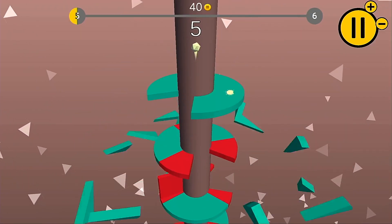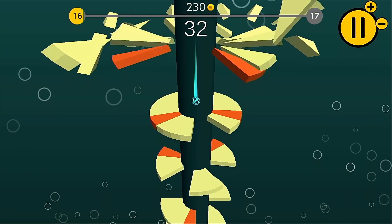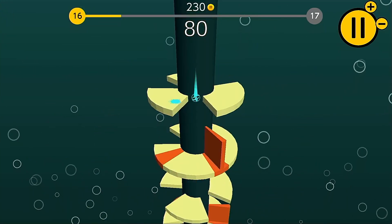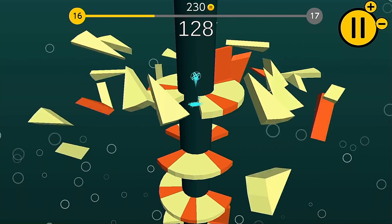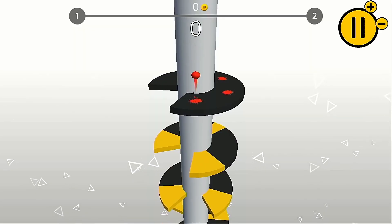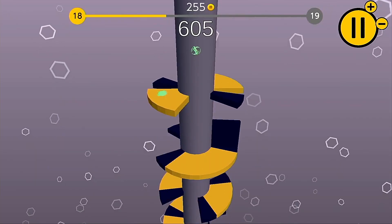Platforms are randomly generated at the start of each level so you never see the same layout twice, and there's a color scheme switch each time you play a level to add a little variety to the visuals. Each time you pass through a platform it'll shatter and you'll earn points based on your current level — level one awards one point, level two awards two points per platform, and so on.